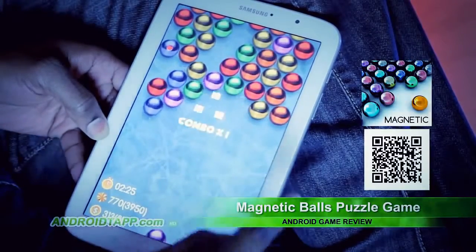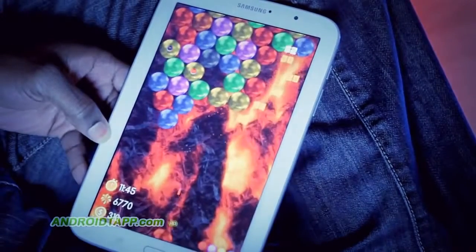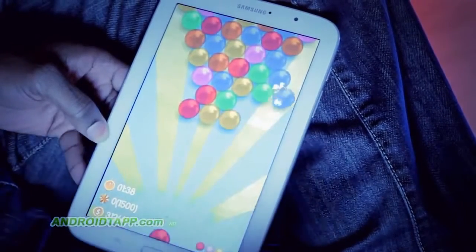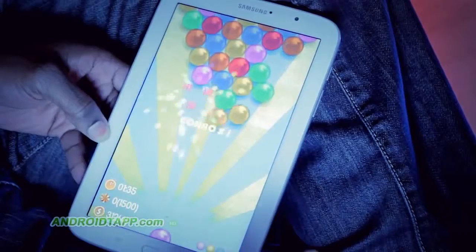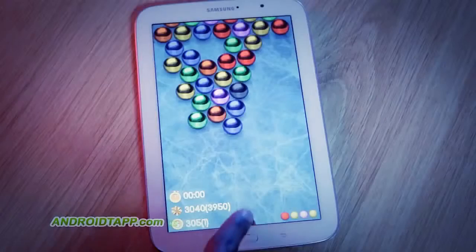Gameplay is as simple as tapping where you want to shoot. The goal is to combine three or more balls to destroy them. Though you can gain coins for combining four or more. These coins can be used to swap special power-up balls. To access them, simply tap the next ball.